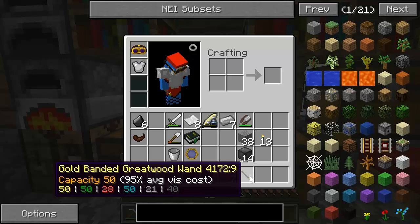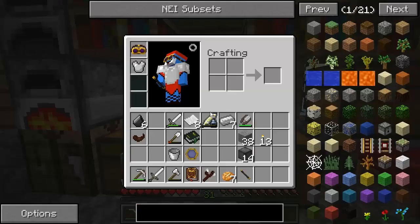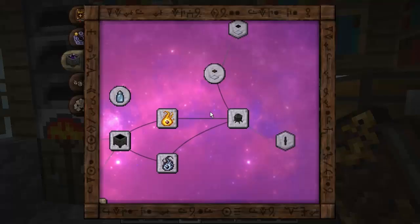In between episodes I went out and filled up my Greatwood Wand, as you can see — not totally filled it up because there's not enough Order around the place. But there is fire and Perditeo if I really want more. I don't see the point in filling it too much because I want to upgrade it sooner rather than later.